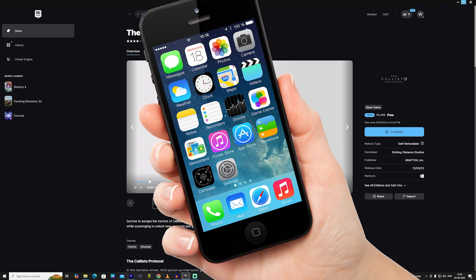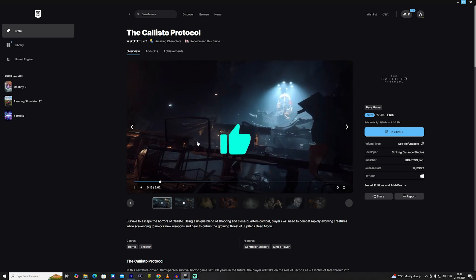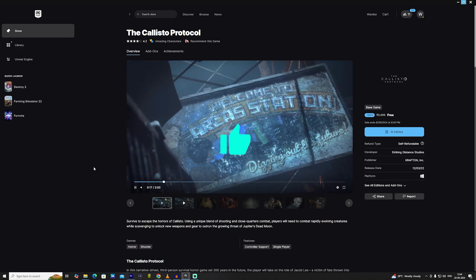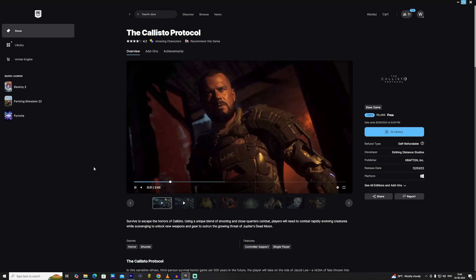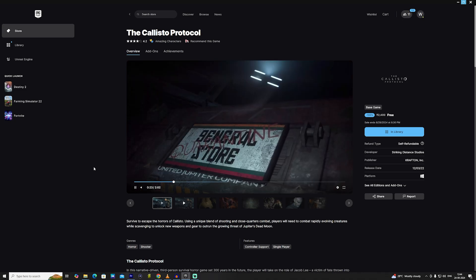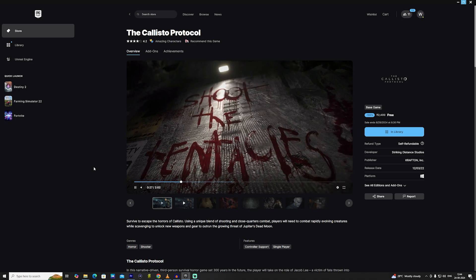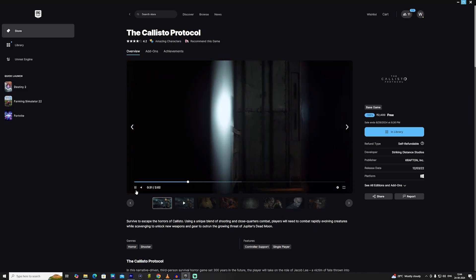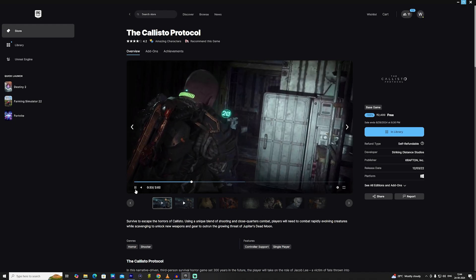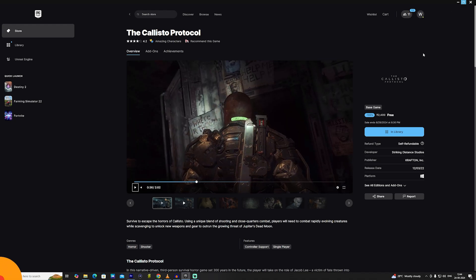Yes, you can do that! The straightforward answer is yes, Chippities. If this video helps you out, do not forget to hit that like button down below. I'll show you the step-by-step process. These games are free — you can claim them to your account, and then 6 months or 1 year later, whenever you plan to build a PC, you can play these games for free directly from your account.